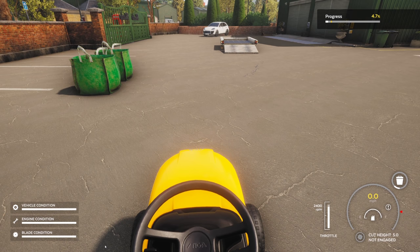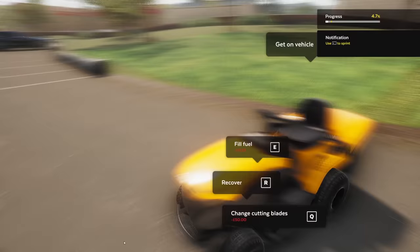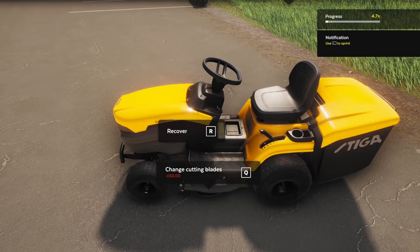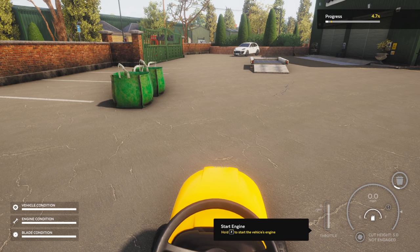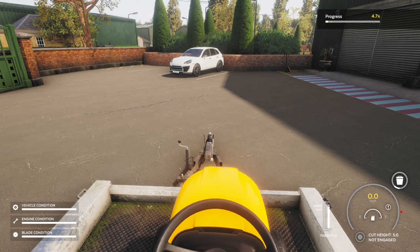Let's just shut it down — jump off the seat by holding down Q on the keyboard. You can see we've essentially spent 23p of fuel. We can fill the fuel again by holding down E, and you can change the cutting blades by holding down Q at 50 pounds — 50 pounds at a time, which is about right. Back onto the mower and we'll put it back over here. I'm going to do a full series on this when it's released because I absolutely love it — I already know that, I've played it before.